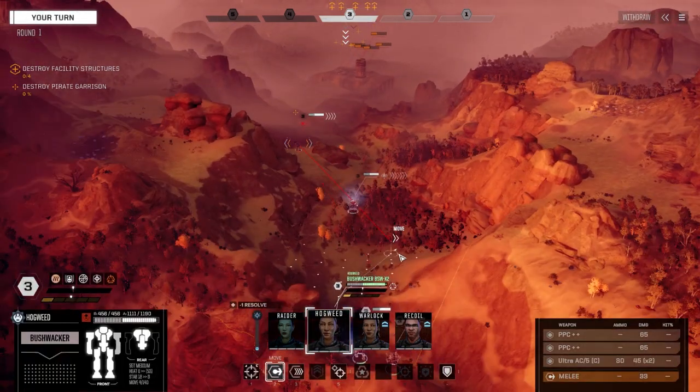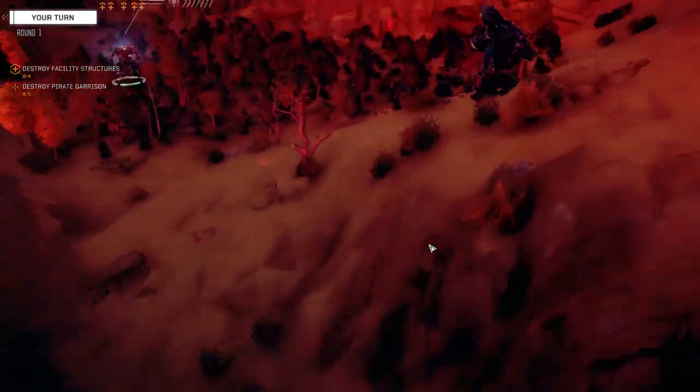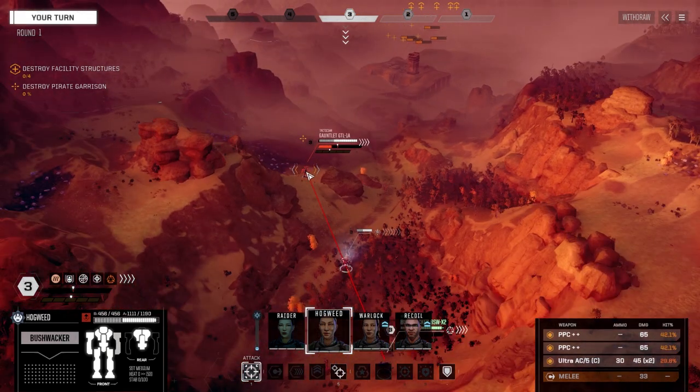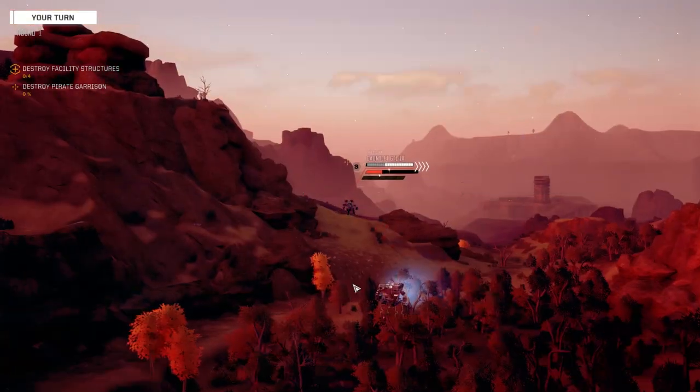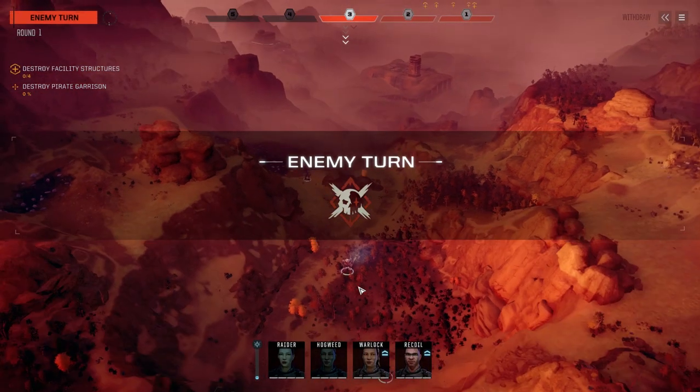There wasn't really a damn thing I could have done about that. Can we get here and shoot him? We can. Let's try and get a little bit of height, just walk it in so we can remove the instability. Target this guy and fire. At least one of the PPCs hit.